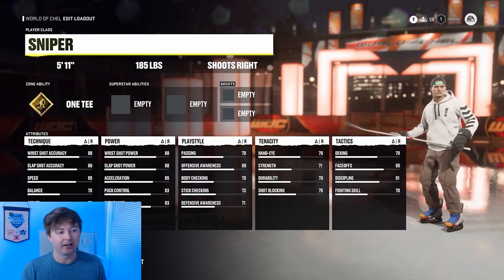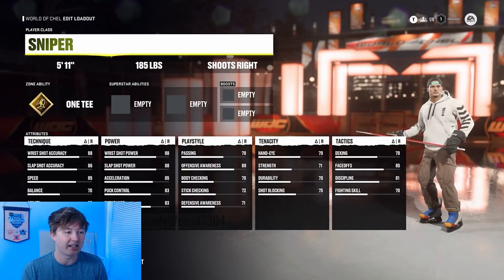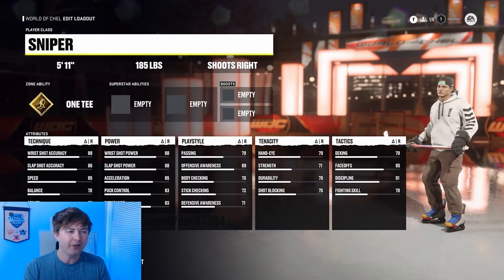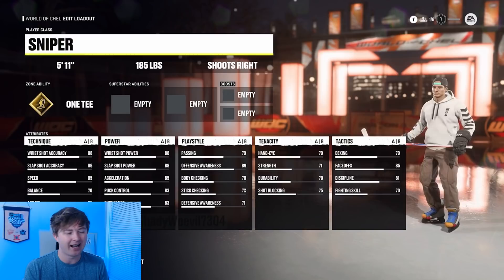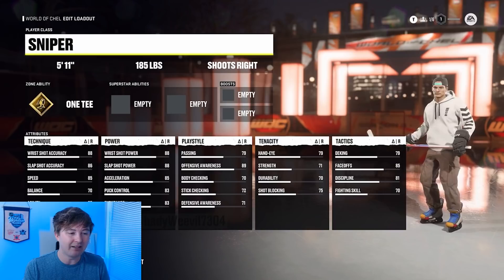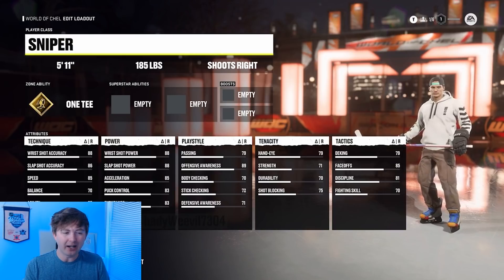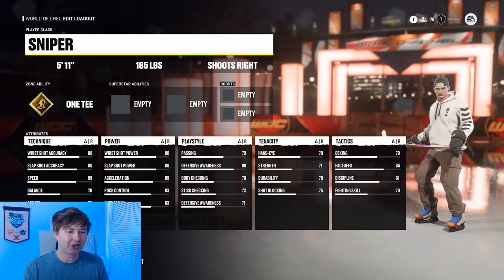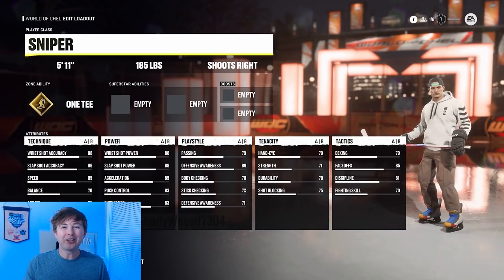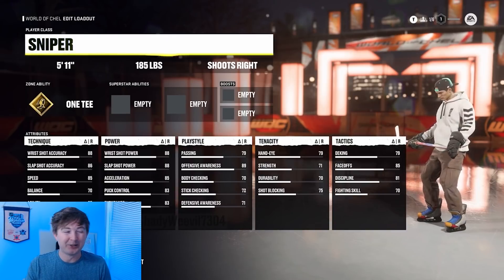Play Style is passing, offensive and defensive awareness, body checking, stick checking. Tenacity has hand-eye, strength, durability, shot block. I feel like body checking should probably be in Tenacity, but who am I to say? Tactics has deking, face-offs, discipline, and fighting skill. I'm not sure how fighting skill goes into Tactics — that should also be in Tenacity. I really don't think a lot of tactics is going to get you into a fight, but who knows?